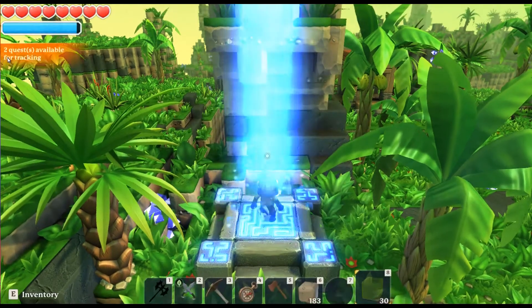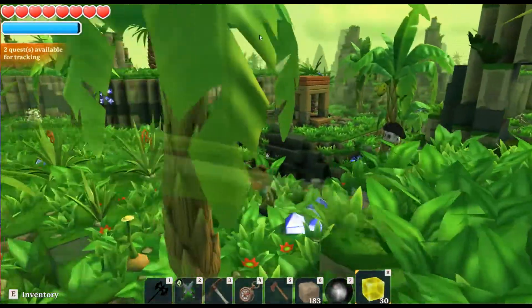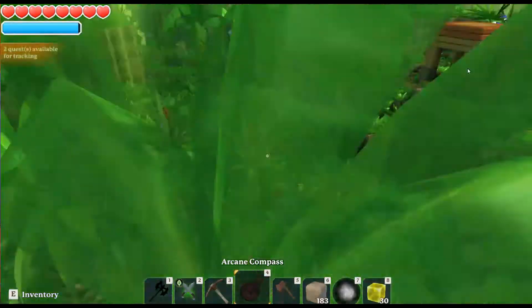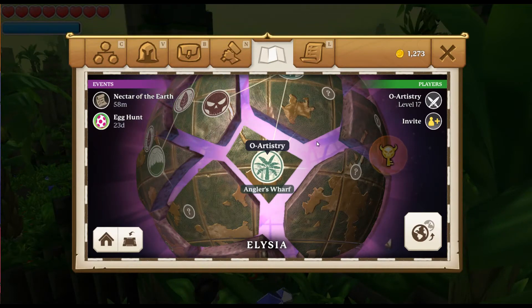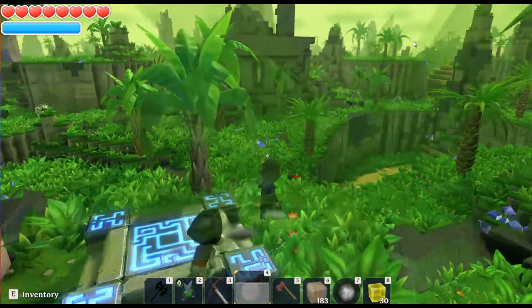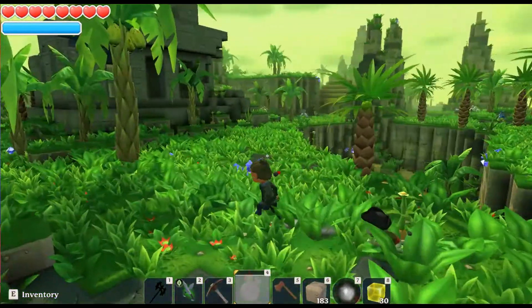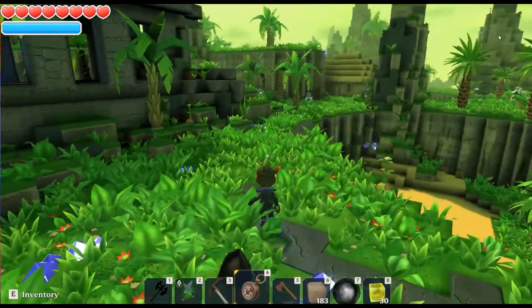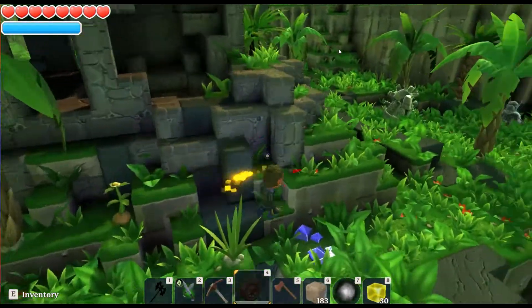So here we are at Anglers Wharf. This is quite a nice jungle area that we can explore. It looks like the portals are this way. If I remember the map, there's two directions — one that will carry us forward, another that's kind of a dead end area. If I also remember right, they are both inside of these temples. We could explore the temples, but we do have to press on as well.